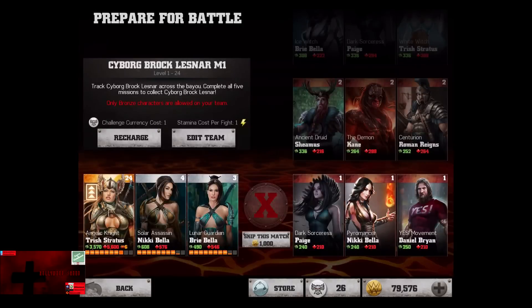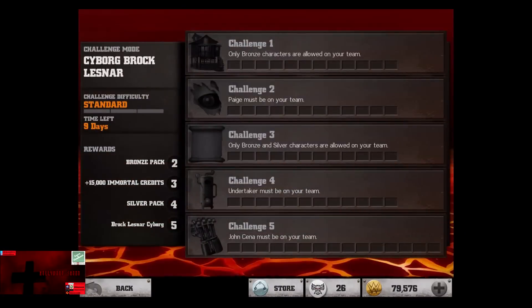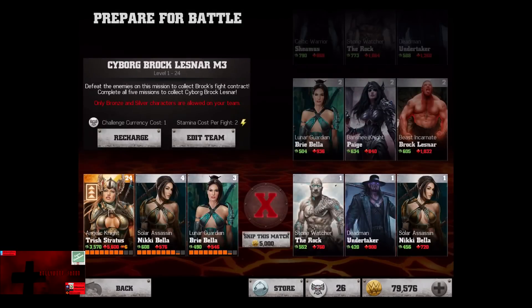In the first challenge, only bronze characters are on your team. Cards start off at level 1 and will work their way up to level 12. In the second challenge, Paige must be on your team. Cards start off at level 11 bronze and work their way up to level 22. In the third challenge, only bronze or silver characters are on your team, and just like Injustice Gods Among Us, only one challenge currency per fight.